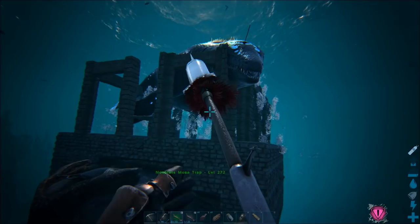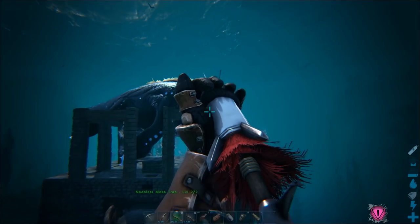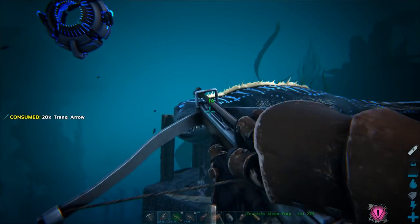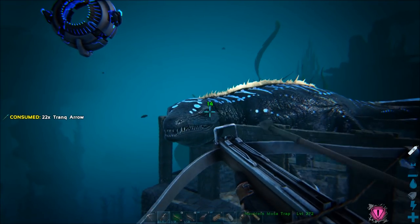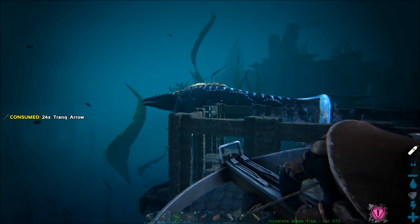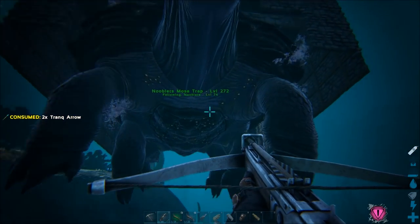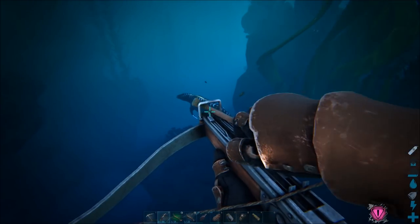From here you can trank it if you want. However, keep watching because there's a better way of doing it. When you're tranking it, the mosa will try and wiggle around and swim down, and in turn that will push the turtle cage lower and lower to the point where the mosa will get enough clearance and manage to escape. If you've been tranking it for the last 10 minutes that's quite annoying — you'd have to swim after the mosa and bubble breath it again, catching it in the cage, and by that time you could have lost a lot of its torpor.